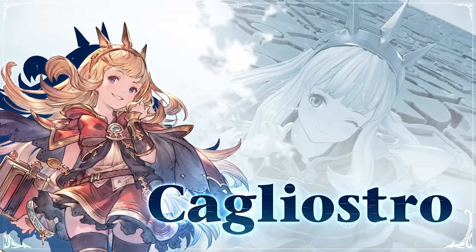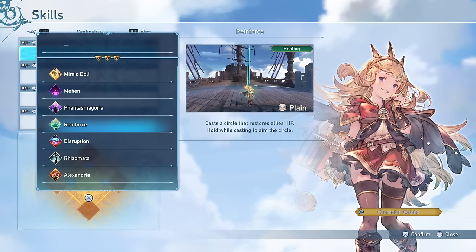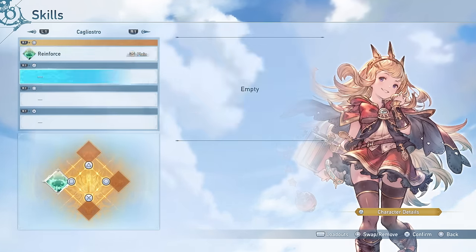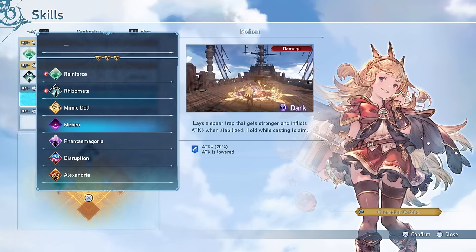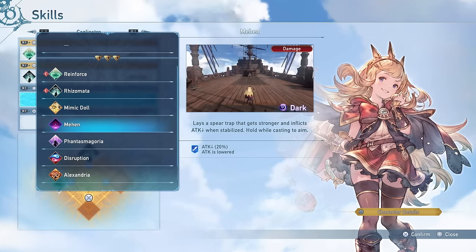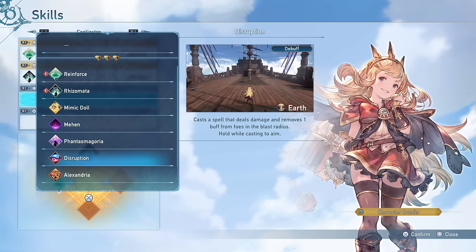The first character is Cagliostro. You can go one of two ways: all out supportive, with Reinforce putting down a healing field for allies, Rizomata to resurrect them, and Mehen — a very good debuff trap that lowers the enemy's attack by 20%. Disruption can also be used as a damage dealing spell that removes one buff from an enemy, and having a dispel ability is very nice, especially in the endgame where a lot of bosses will activate buffs and make things harder.